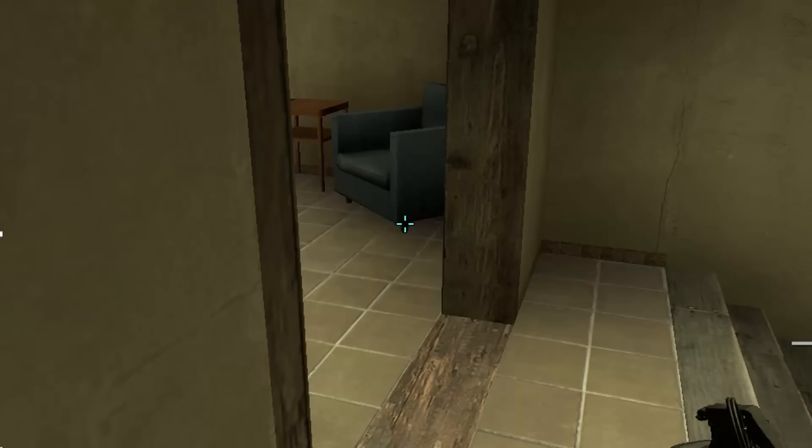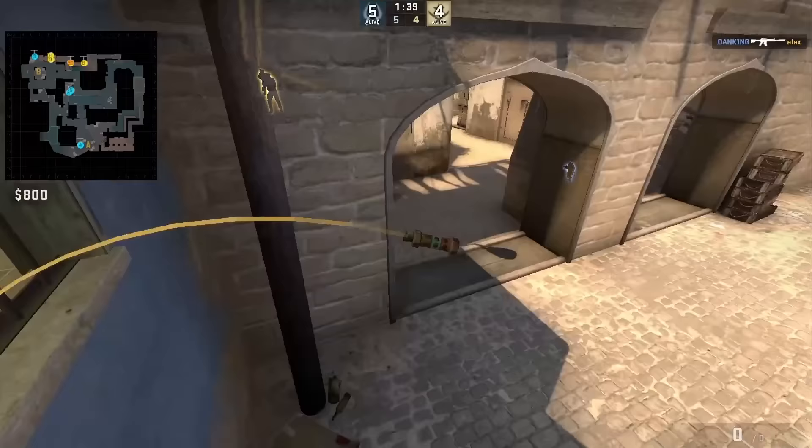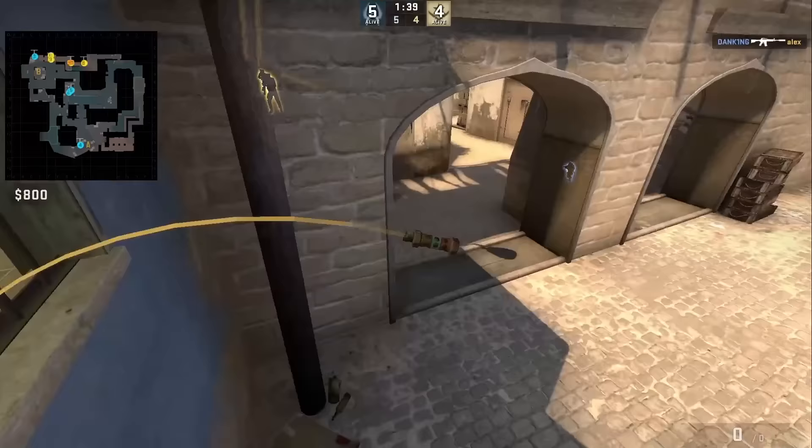Mopes throws a bpop flash I haven't seen before — he's going to aim at the bottom of the chair leg, then jump throw. This flash bounces off the window. The problem with this flash is that it's not going to go far enough to cover anyone holding inside Get Right.